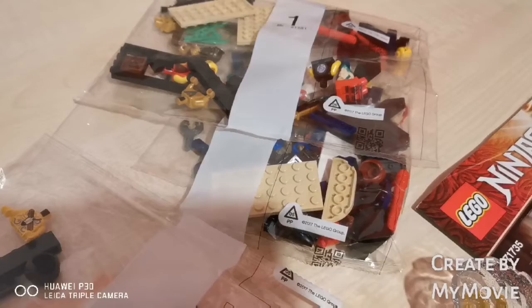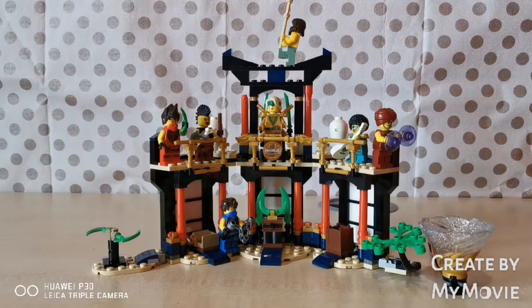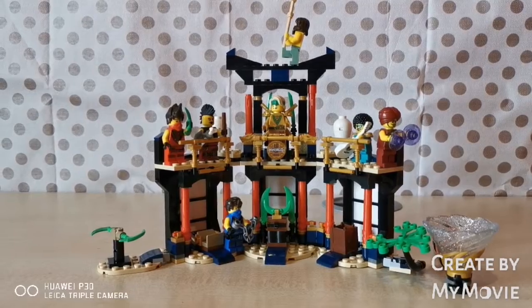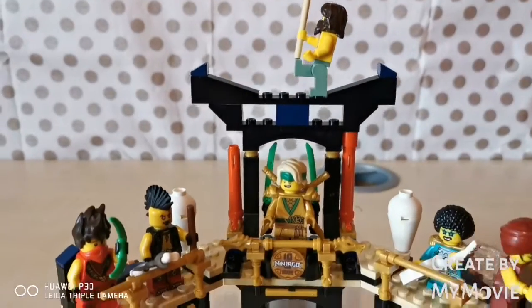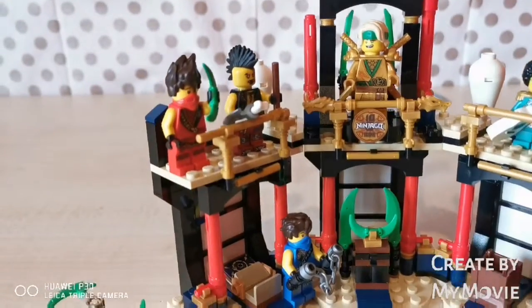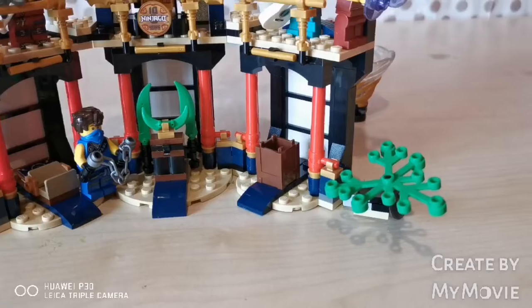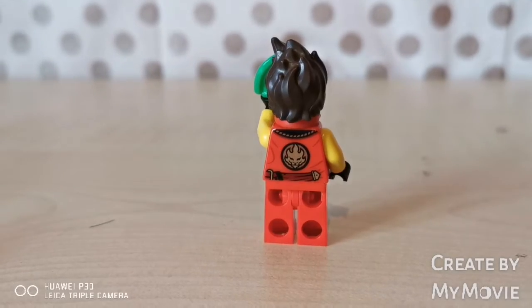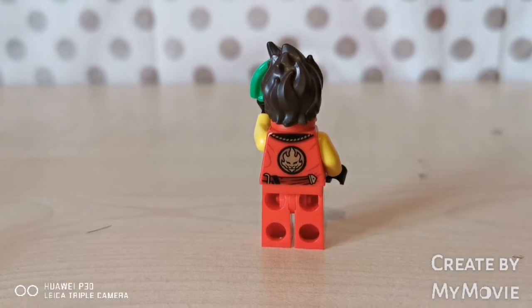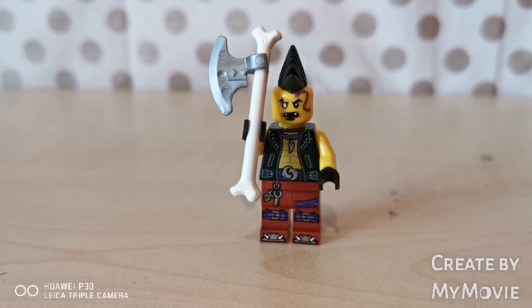I'm gonna go ahead and start building as usual, and I'll see you guys after the build. Alright guys, here's the completed set of the LEGO Ninjago Tournament of Elements set. There's a lot of detail in the set. I can't wait to show you what minifigures we get, because it's kinda a lot for a small set. First of all, we have Kai. At the back of him he has his ninja vest on. Next we have Izor — he's got a punk hairstyle and an Anacondrai logo at the back.